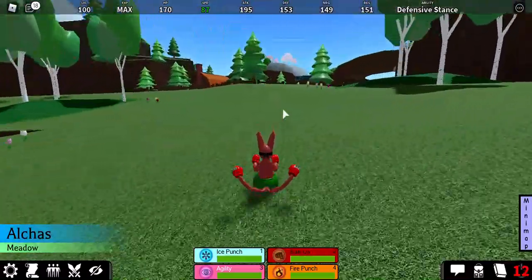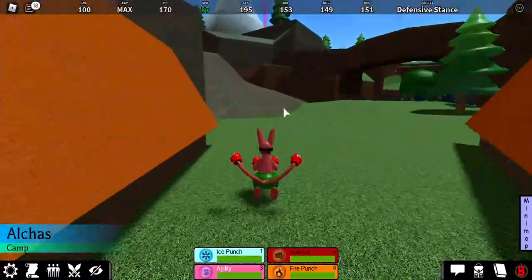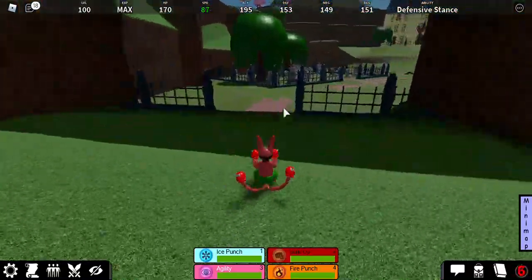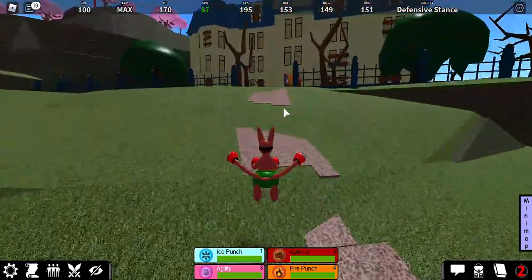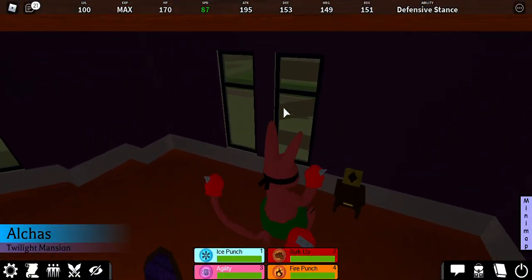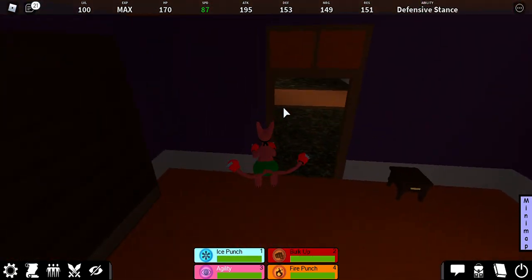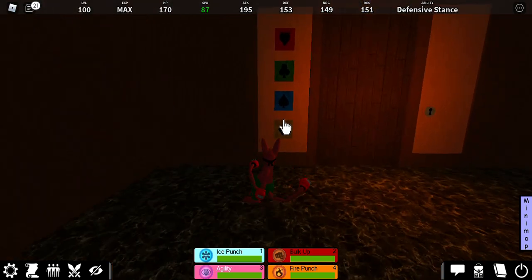So you guys see yellow is a diamond here, I'll just check mine real quick. Okay it's a diamond. So maybe the green is a heart — maybe I just mixed that up.